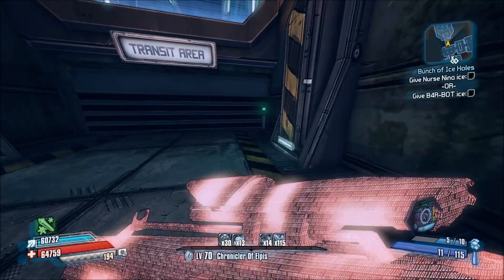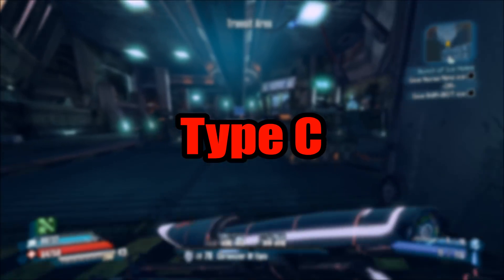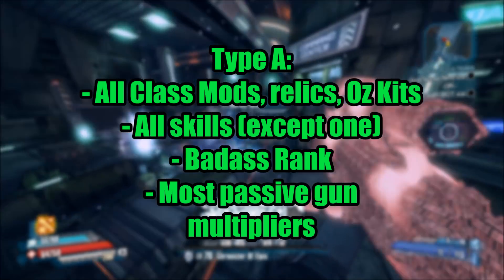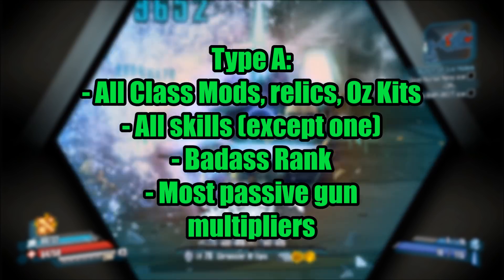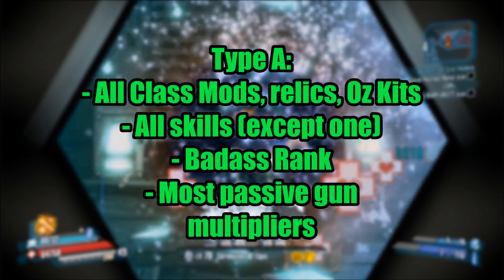Now there are 4 different types of critical hit damage multipliers, most commonly referred to as type A, B, C and D. Type A is the most common crit multiplier. Every single class mod, relic and auskit with crit damage is type A. All skills except one are type A as well. It's also in the badass rank bonuses. Most guns with passive crit multipliers also have type A. The damage formula for type A simply adds a bonus to your base crit multiplier, so again plus 10% type A would be a multiplier of 2.2.